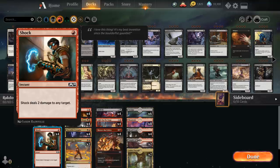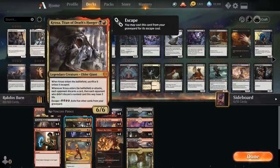We have the full playset of Shock, which can deal with small creatures but can also enable spectacle for one red mana. At two mana is where the fun starts. Of course we've got a full playset of Kroxa — a card we're not often going to play on turn two, more like a turn three or four play alongside something else. It can also potentially enable spectacle if the opponent discards a land, though you can't really count on it.